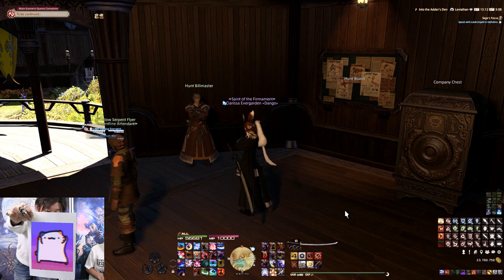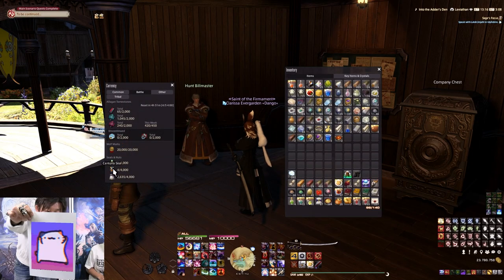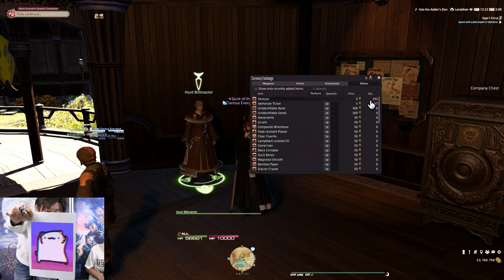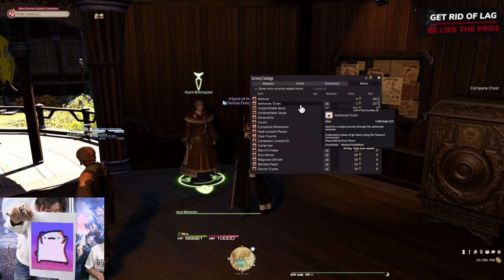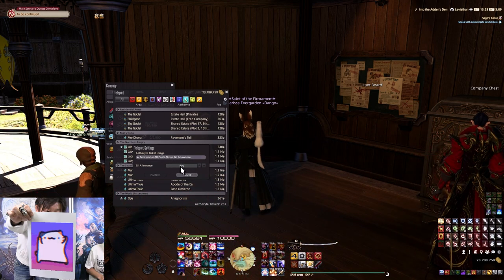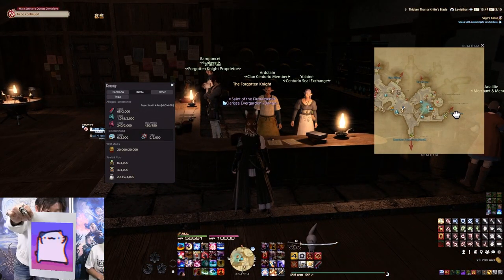A great quality of life tip, especially now that teleport costs have increased, is using Eternity Tickets. You can purchase them with Allied Seals from your Grand Company's Hunt Bill Master — whichever grand company you have, talk to the Hunt Bill Master and under Allied Seals > Other, you can buy one ticket for five Allied Seals. It's a free teleport. In your teleport menu there's a cog wheel where you can set a price threshold for when it prompts you to use a ticket.